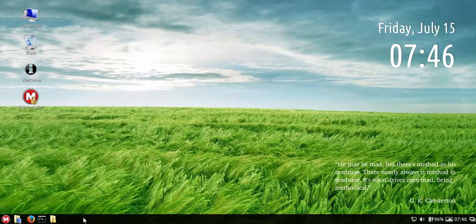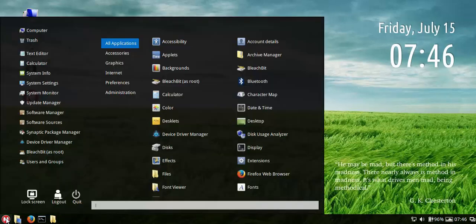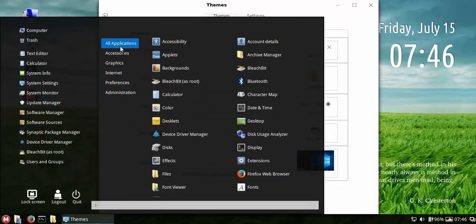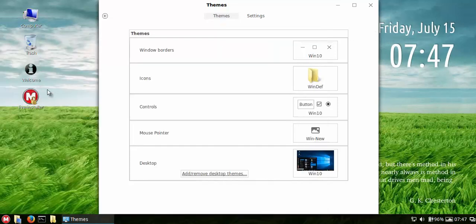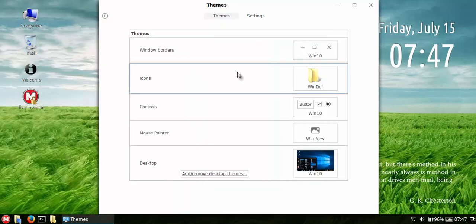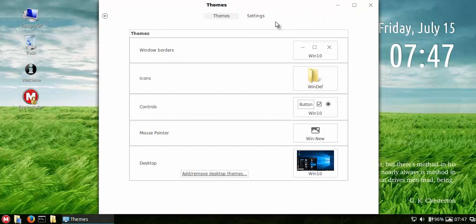To my knowledge, this version of the configurable menu is the only one in the world that actually works, and I have it working in both 64-bit and 32-bit equally well. If you go to system information you'll see Cinnamon version 3.06, which is pretty much up there with the newest build. The kernel is 3.16.04, Debian-based, 64-bit. The 32-bit build works equally well.